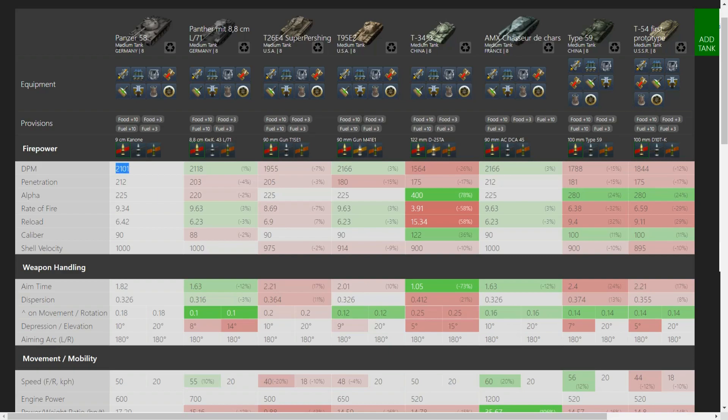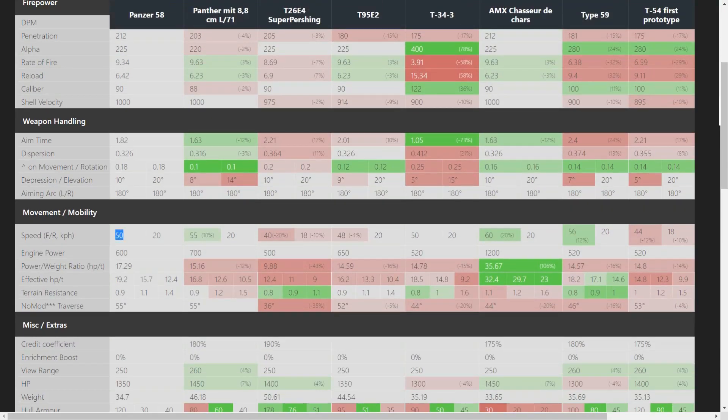Above 2k DPM — that's actually quite good. 212 penetration, that's the best in class combined with the CDC. The FCM 50T has 212 as well because it has the same gun. Looking at weapon handling: 10 degrees of gun depression, nice dispersion factors, fairly good aim time — not as brilliant as the Panther 8.8 or the CDC, but all in all pretty good. It's funny to see that the CDC with quite the same gun has a quicker aim time, even if it moves around a bit quicker. The 58 is by no means a slug to drive around — it is quite fast, but the engine is only 600 horsepower, giving you a 17.29 power-to-weight ratio, which is really good.